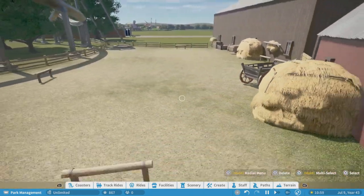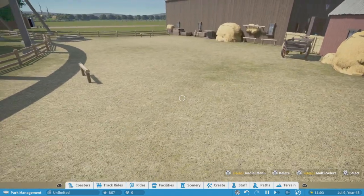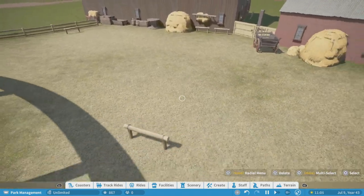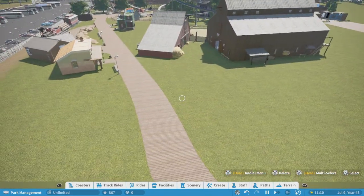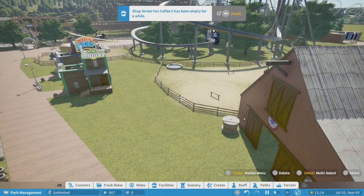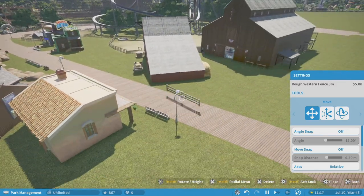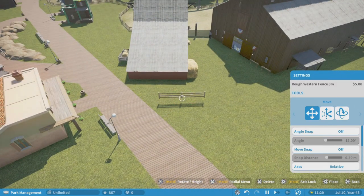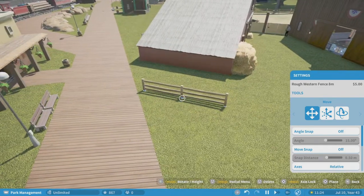I just need to find those horses on the workshop and place them in here, and I think we should be all set. Maybe I'll fence off the side over here and add some fence over there too to complete the barn area — we're gonna call this the 'little barn experience.'